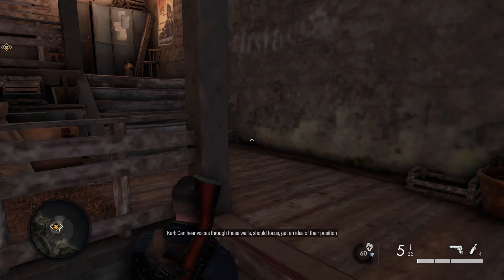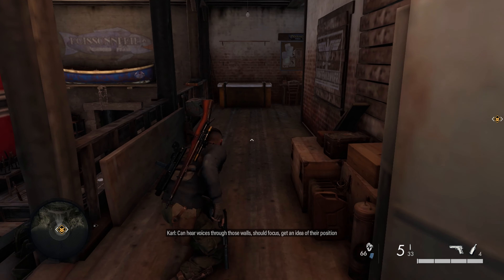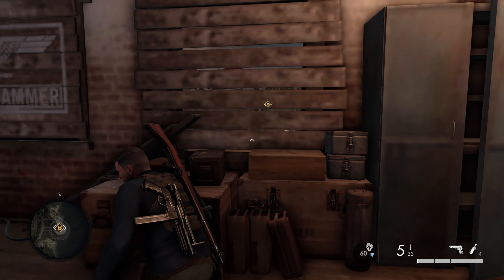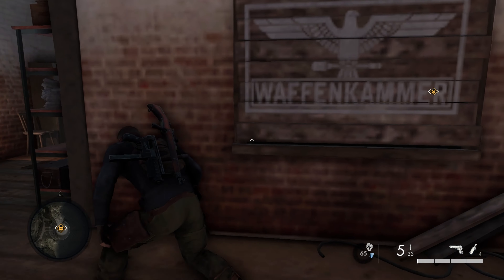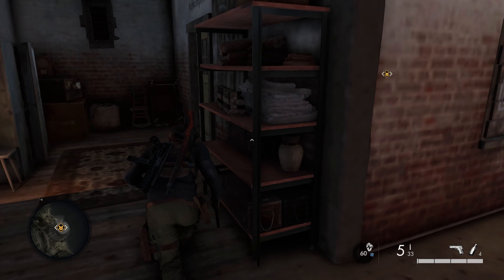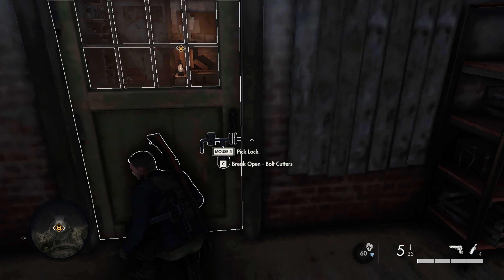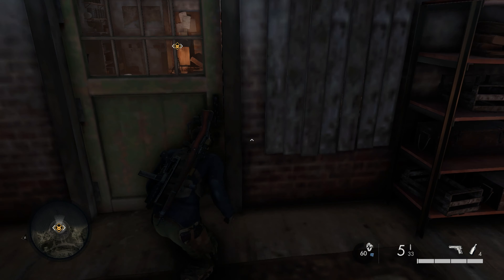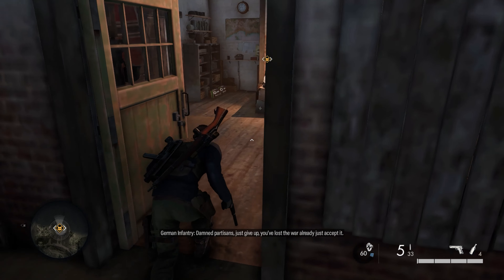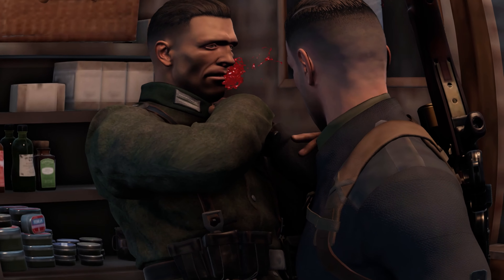I can hear voices through those walls — should focus and get an idea of their position. We'll try and have a look through this wall. There's a door we can go through and we'll cut it open and pick the lock. He didn't hear it anyway, so we'll get shot of him nice and quiet.